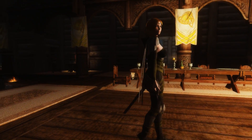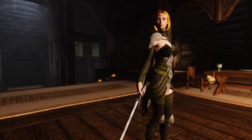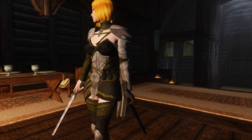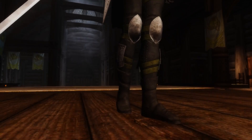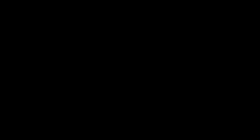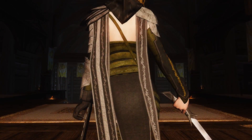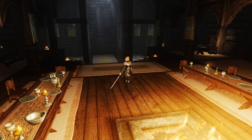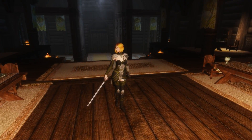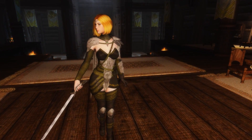Next up is the Altmer Armor. In contrast to the Nord Armor, this one falls into the light armor category and can be found near the Lady Stone. Since this mod is made by the same author as the last one, it is also very high quality and even comes with its own sword. This one is for female characters only though. But judging from the sheer number of female armor mods in contrast to male armor mods, most people seem to play females anyway.